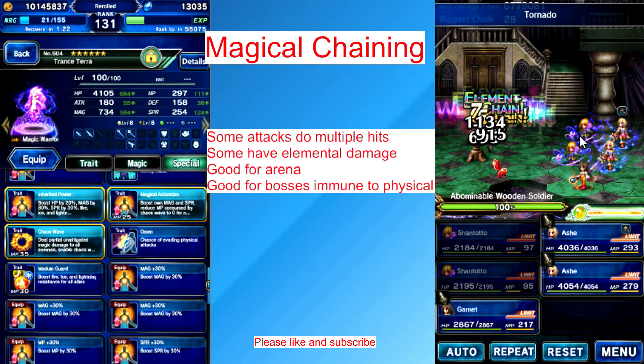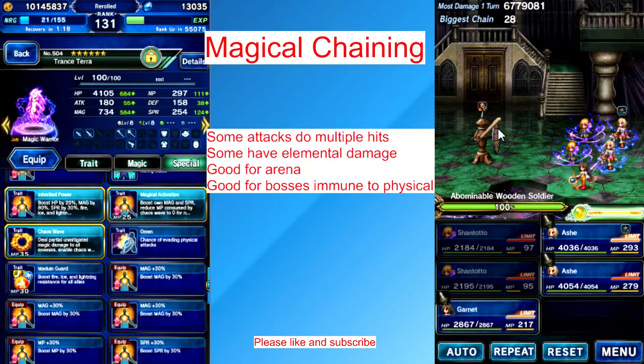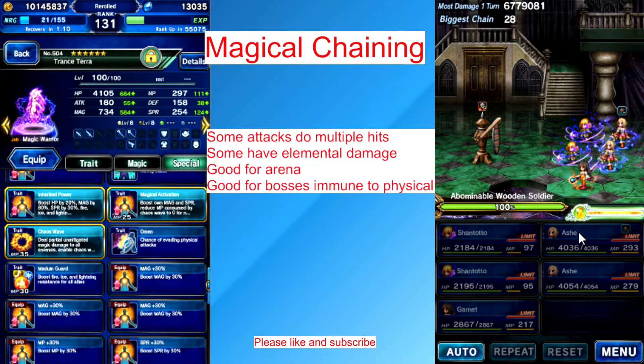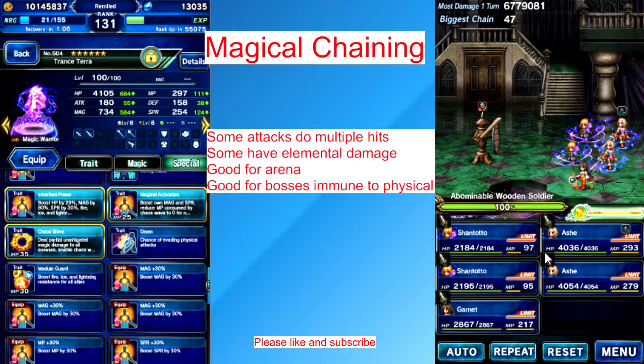Okay, that looks kind of like a good chain. 47 damage is max. So we did around 120,000 with Ash. Let's see how much we did now — 64,000. Here's the problem: I have no gear on Shantoto right now, that's why she's so weak. If I actually put some gear on her, she'd be really strong.